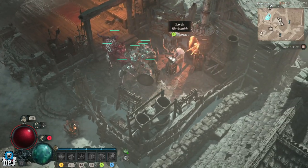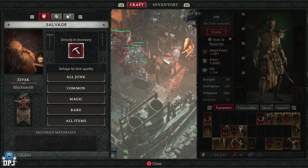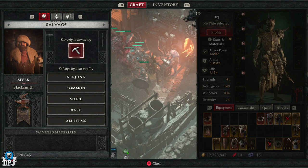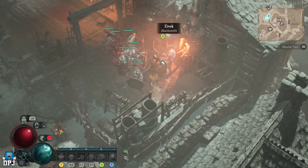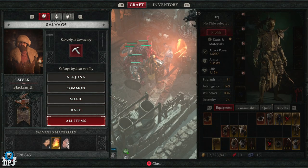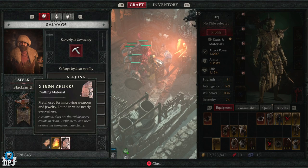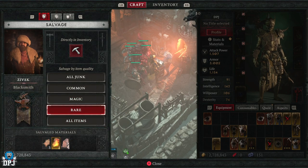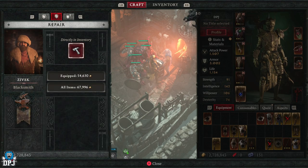So the blacksmith — I nearly said gunsmith, I think I'm playing Destiny — the blacksmith is where you obviously salvage your gear. If you've got gear you don't want, just mark it as junk like so, come here, and salvage it all. You get materials, as you can see at the bottom. If you've got legendaries or any gear you don't need and don't see a plan for in the future, salvage it and get vital materials you'll use later.